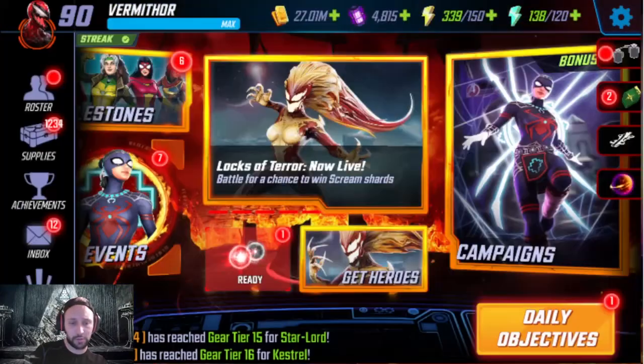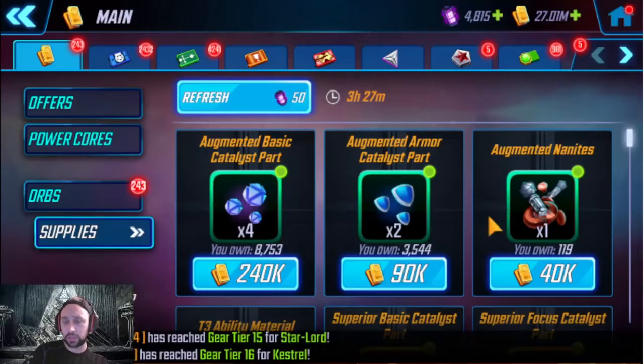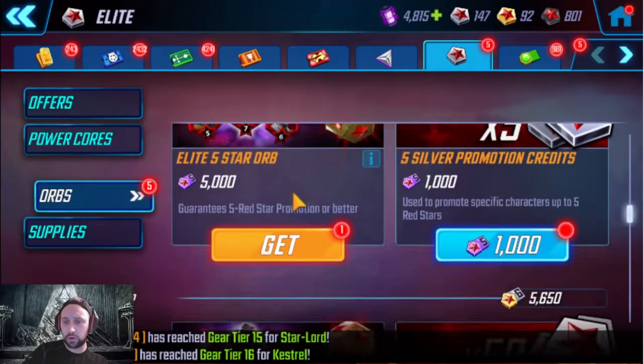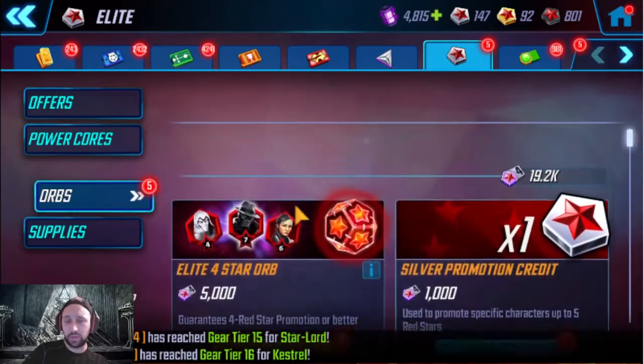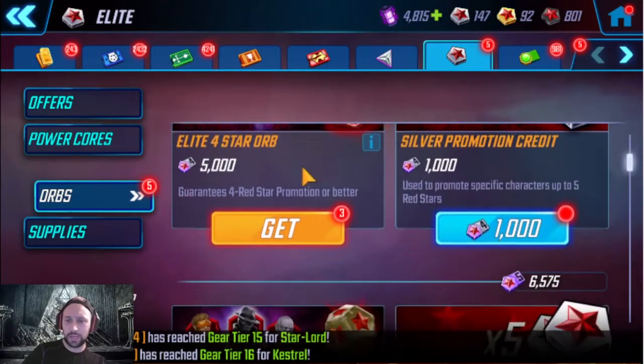Vermathor is my second account, actually my first alt account, coming up to about the three-year mark. I think I'm in a better situation orb-wise here — we've got three elite fours, an elite five, an elite six, and we're almost our way to an elite seven. I don't think Noir justifies anything really higher than a five-star pull, and even that is kind of optimistic.